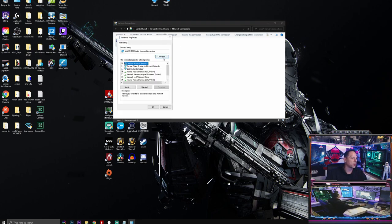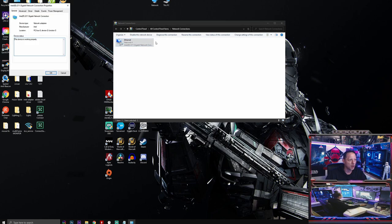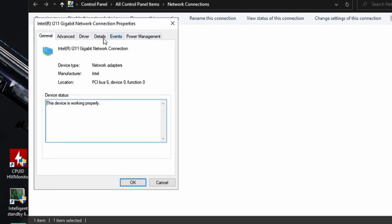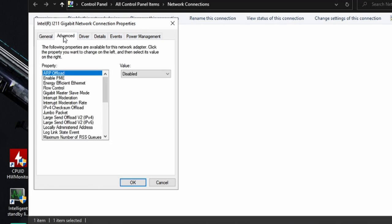Close DNS settings and click the Configure button on your ethernet adapter. In the Advanced tab: set ARP Offload to Disabled, Enable PME to Disabled, Energy Efficient Ethernet to Disabled, Flow Control to Disabled, Gigabit Master Slave Mode to Auto Detect, Interrupt Moderation to Disabled, Interrupt Moderation Rate to Off, IPv4 Checksum Offload to Disabled, Jumbo Packet to Disabled, and Large Send Offload for IPv4 and IPv6 both Disabled.